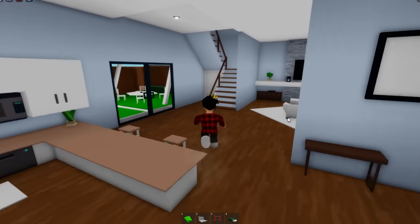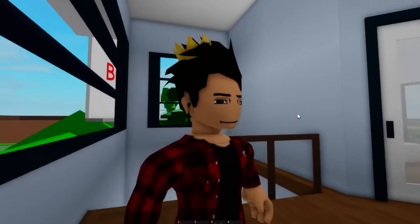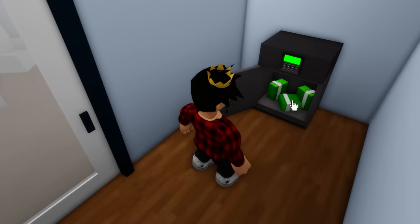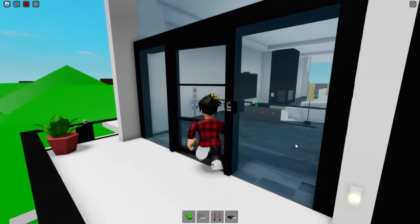Where will the safe be in this next house? In a very simple place — this house doesn't have a hidden safe at all. We just gotta go to this room upstairs and there we go — grab the money and run away. Next up we're gonna see what this place hides; sadly it doesn't hide much.